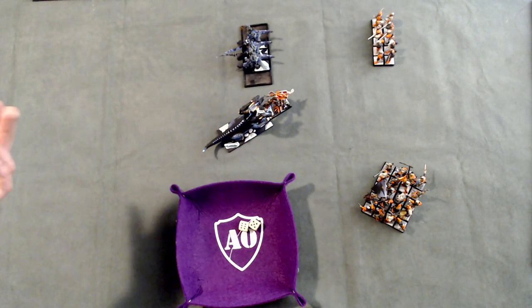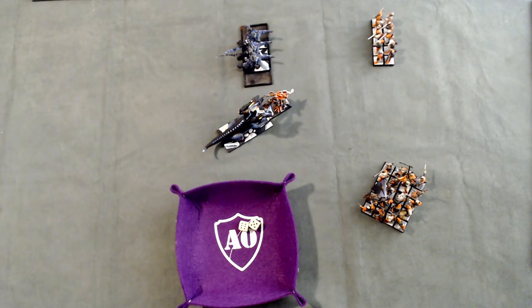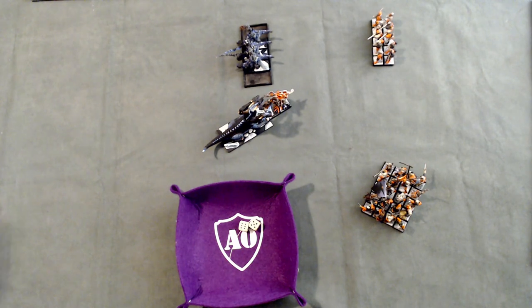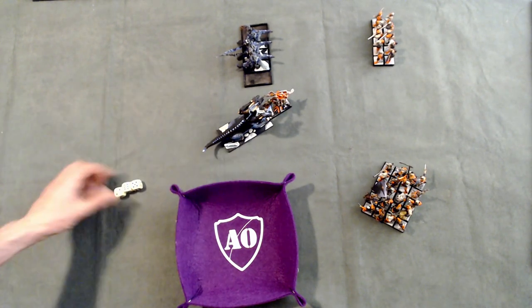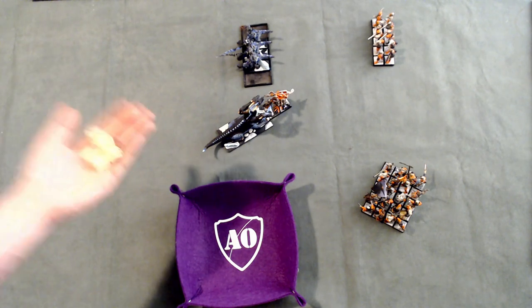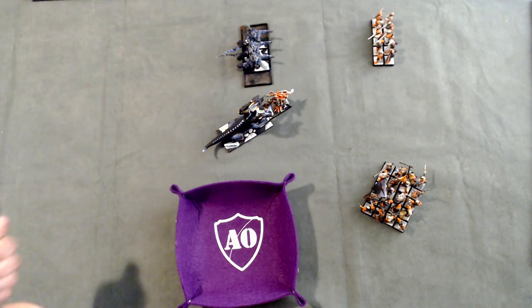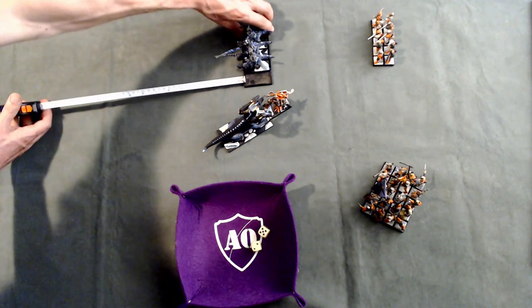If there's no specific unit responsible for the panic — for example, units within 6 inches of a unit that breaks from combat also have to test — then you just flee away from the nearest enemy. However, here there is a clear source. Normally you roll 2d6 to see how far you flee, but for cavalry you roll 3d6 and take the two highest. Unlike charges, when fleeing or pursuing you don't add the movement characteristic — so I roll 3 dice, take the two highest, and flee 7 inches away.